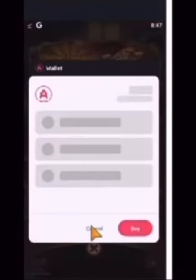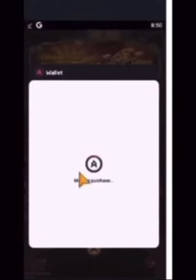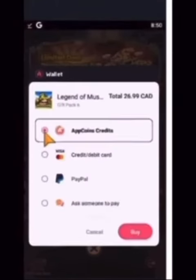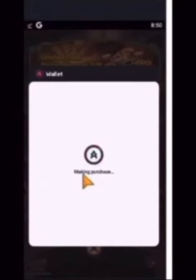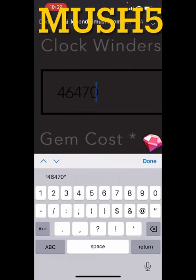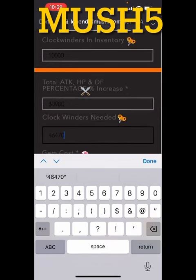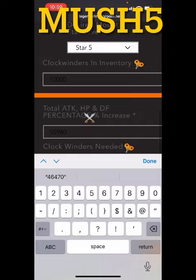If you're going to spend on this game, spend responsibly — use the Aptoid app store. They compete with Apple and Google for market share, which is why they offer discounts. Use promo code mush5; instructions for downloading are in the video description and in the Discord. After entering my inventory amount, my needed clock winders dropped by 10,000, down to 46,470.